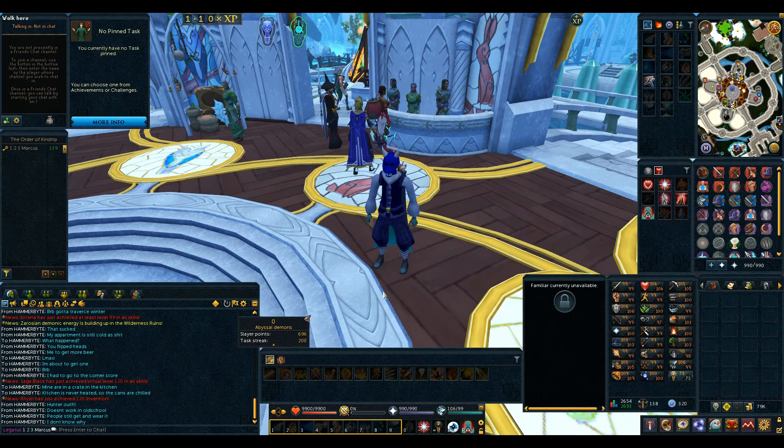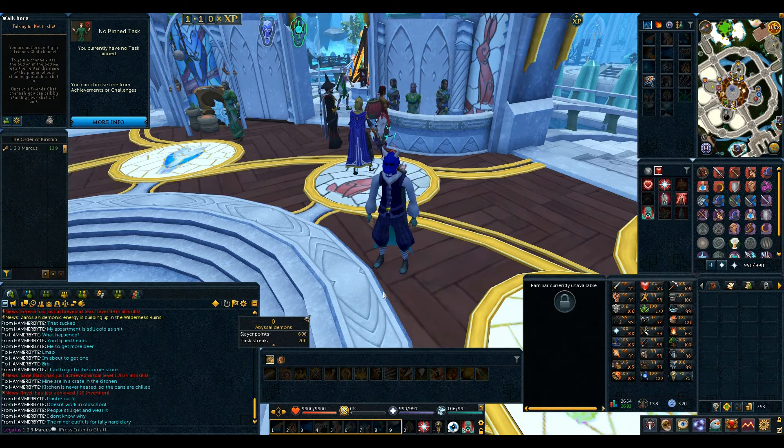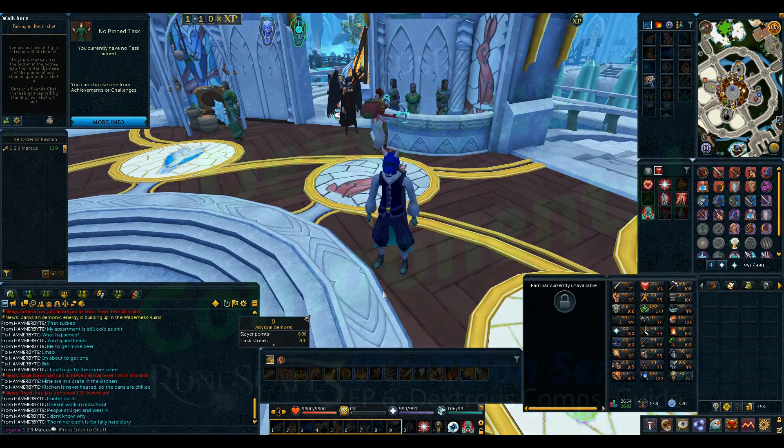Hopefully this video helped you decide what to do for your dexterous components. These two items are probably the better-priced options and the easiest to get hold of from the Grand Exchange. If there are specific videos you'd like me to cover within Invention or anywhere else in Runescape, leave me a comment or get back to me in-game, and I'll see you next time. Cheers!